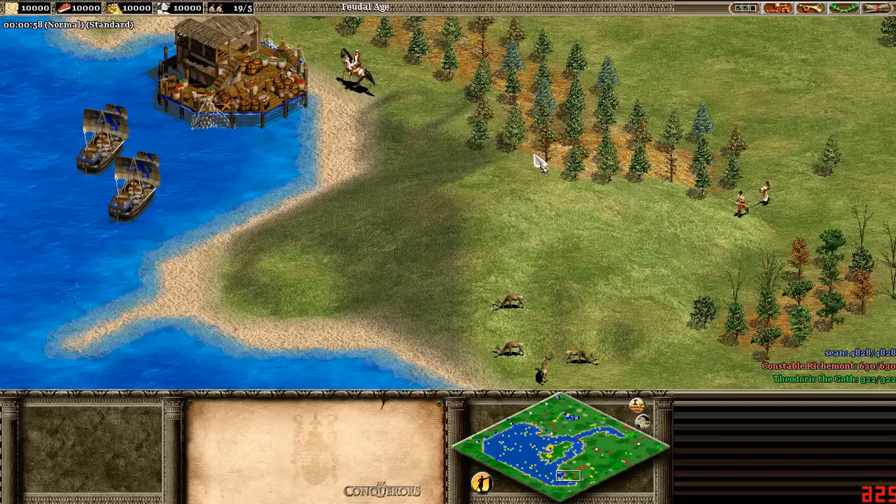So for my first topic, I'm going to be talking about the time in Age of Empires. You can see up in the top left corner the time is there, and if it's not on yours then you got to hit F11 — it's the hotkey to bring it up and down.